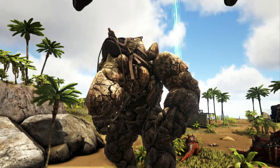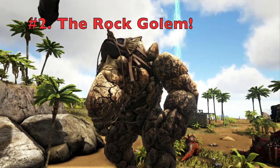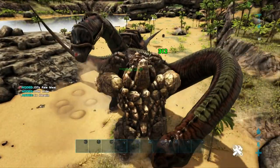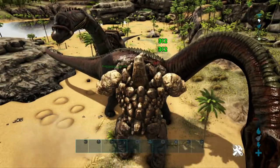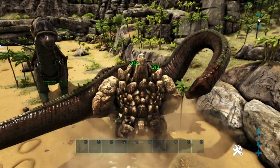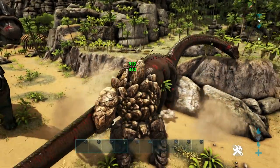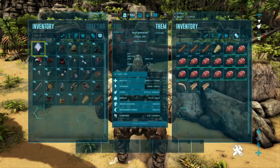Coming in at number 2 we have the Rock Elemental, or the Rock Golem — however you want to call it. This guy is a great soaker. He's on par with the Gigantopithecus and the Trikes in that his whole body is pretty much armored. He doesn't have to worry about bullets hitting him because he reduces the damage so greatly. These guys also have a huge abundance of health, which definitely helps in the process of tanking bullets.